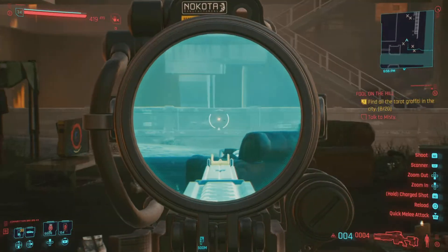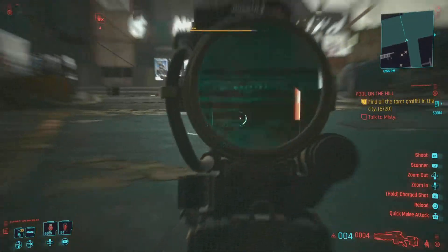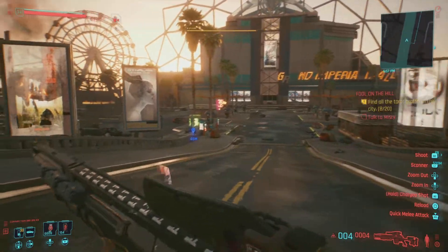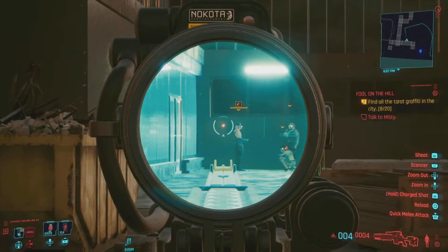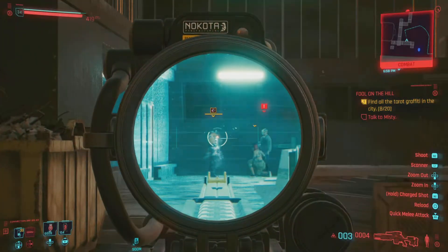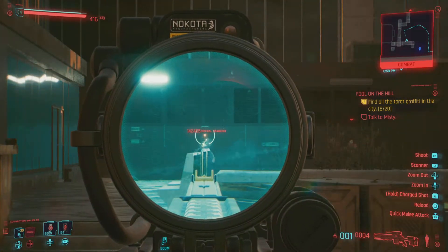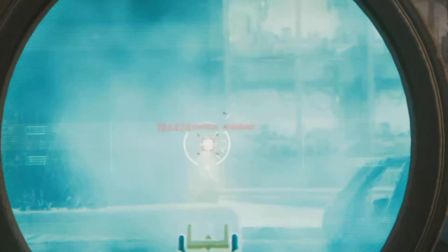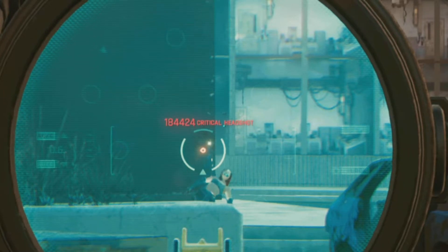Let's go find some enemies — we'll scoot down to the end and there should be someone for us. We're going to get close to 200,000 damage with this thing. We take that guy out — he gives us 140,000 — and this one here, holy shit, we got 184,000 damage. This is just ridiculous.